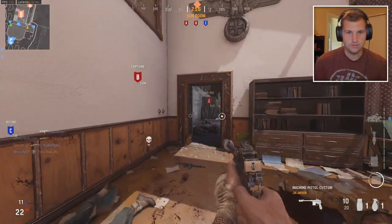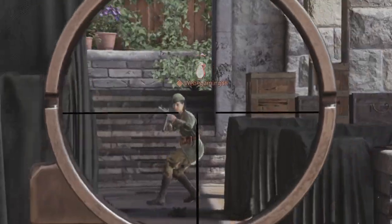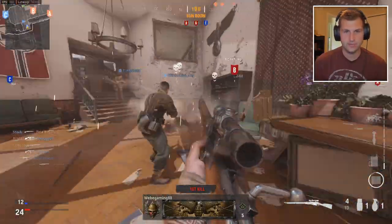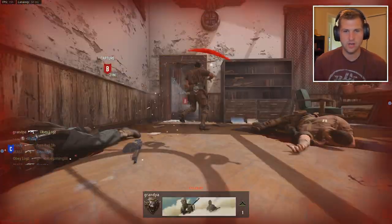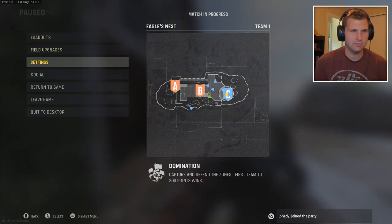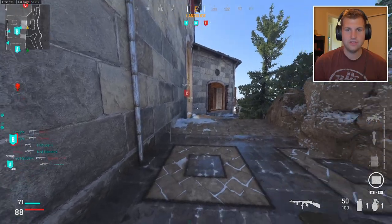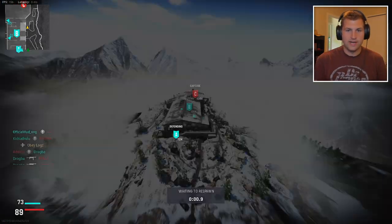Let's see if I get my first kill in the beta — oh, is that a sniper? The Mozen — I got it, let's go! Damn, the scope-in is really slow, but that's my first ever kill in the beta. Of course it's with the Mozen. The colors look pretty washed for the kill feed — I think it's a colorblind setting I can change.